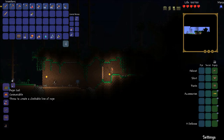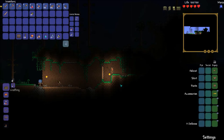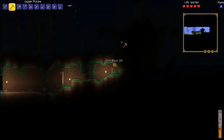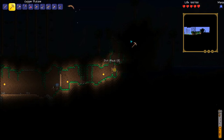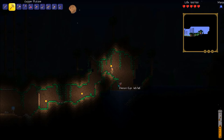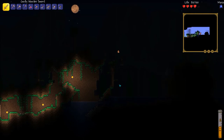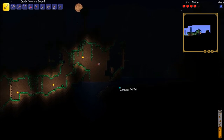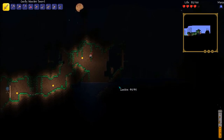Let me mine this chest and make some more torches. With 10 rope you can craft a rope coil — you throw it and when it hits something it makes a climbable rope, which is quite helpful. I'm using auto-mine to dig up and avoid the zombies. That right there is a demon eye — they're more annoying than zombies, harder to kill, pretty sure they do more damage, and just all around annoying.